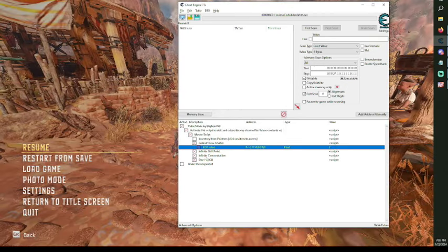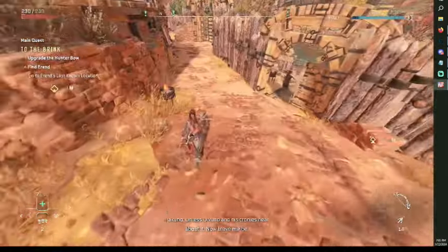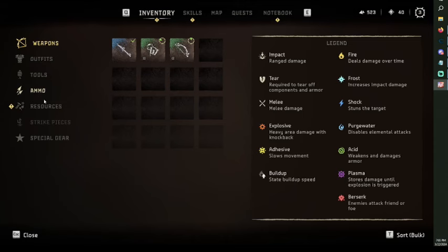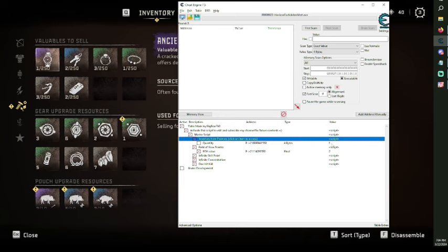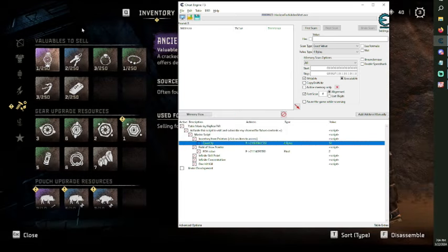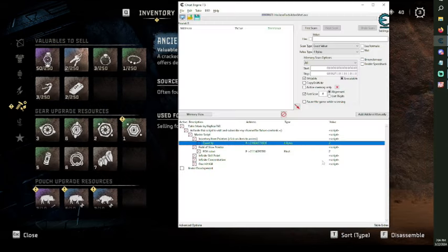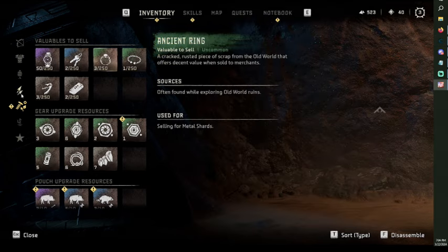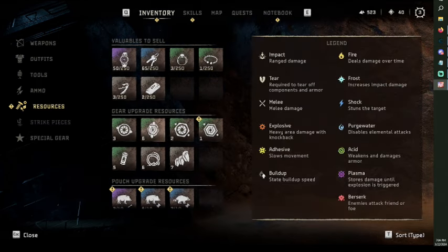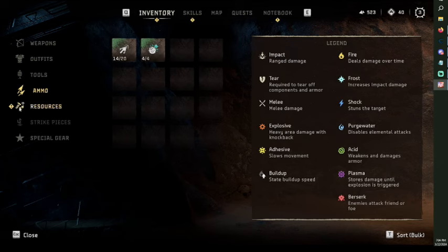The inventory item script is a little bit tricky — I put instructions over there. Basically you just go to your inventory and click on stuff. For example, you click on an item with a quantity of one, change it to whatever you want — say 50 — and now you have 50. Here's another one: change it to 65, go back, and it shows 65. As simple as that.